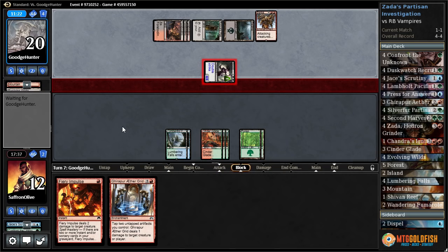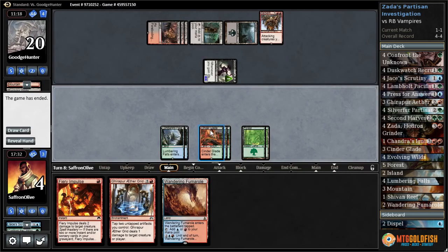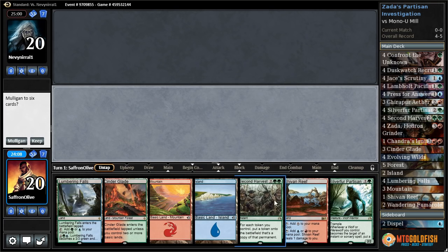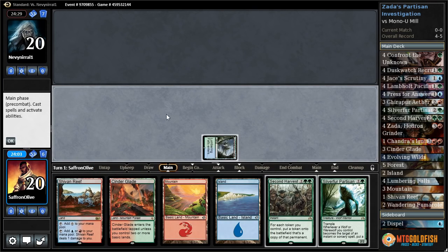We're gonna lose to the Berserkers Onslaught deck. Yep — well, that was horrible. Oh my god. Our opponent started out the chat with some sort of curse word that was edited out by Magic Online, and then 'Am I playing against Saffron Olive?' Let's see if Zada can do its thing. Second Harvest, Silver Fur — good enough for me. Lumbering Falls go.